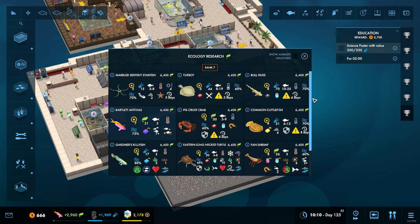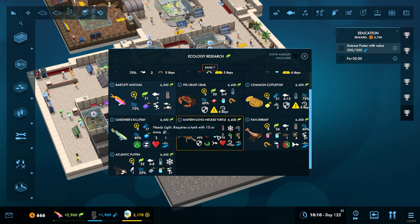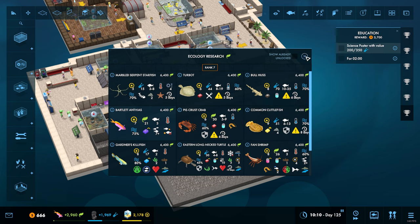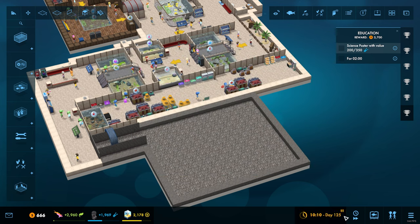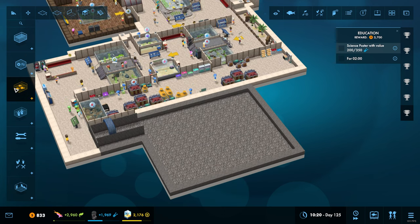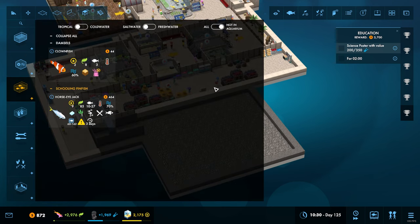We don't have many more tropical fish left - we've got a whole bunch of tropical fish and species over here, so we're going to need to get cracking with the ecology research. Let's unpause so we can start raking in some money. For the time being we've only got these two: the clownfish and the horse eye jack, which is quite a large fish. It needs a very large tank and it's a bully - it gets up to size 27.